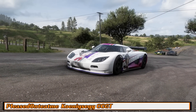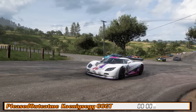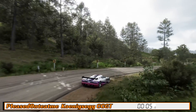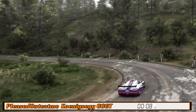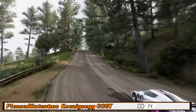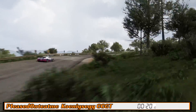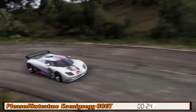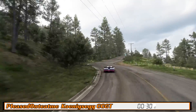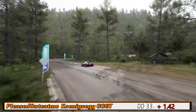Ollie is up next driving the Koenigsegg CCGT with 600 horsepower — a little down on power — and fairly light at 2,400 pounds. It's off and going, sounding fantastic through the first few corners. It could struggle a little with top-end speed, though it may not have as much drag as some other cars. Heading towards the first split, it's about one and a half seconds down on the Ultima — similar to most of the race cars through that section.